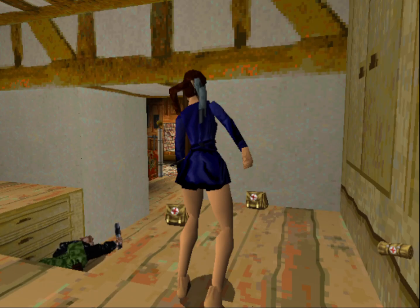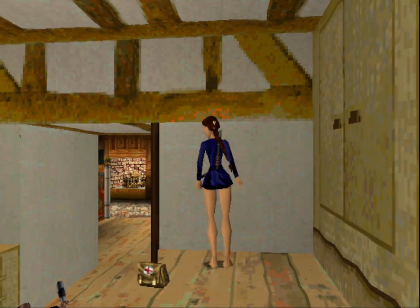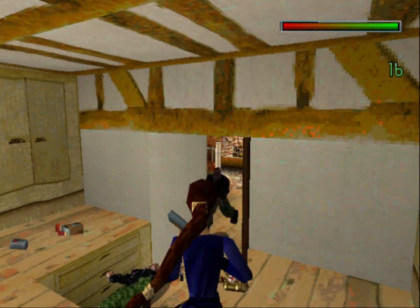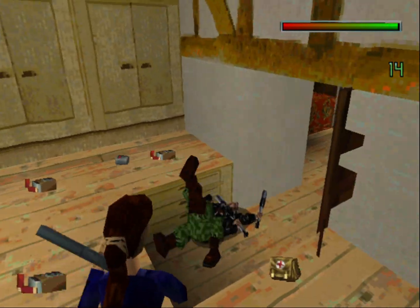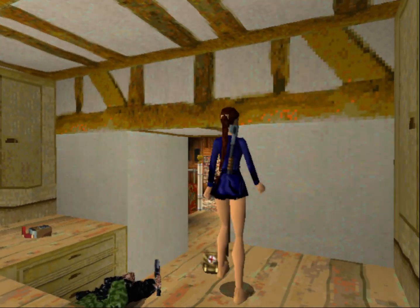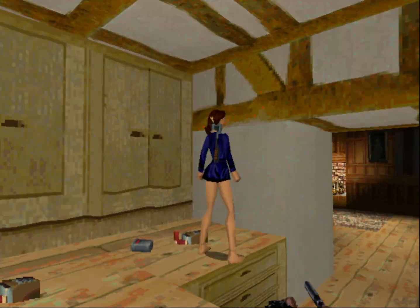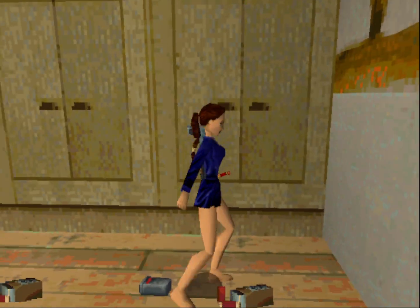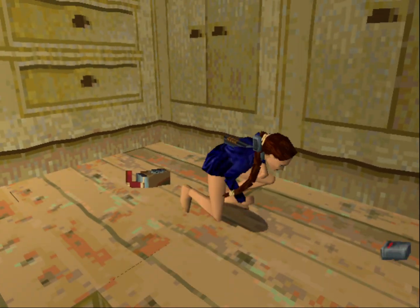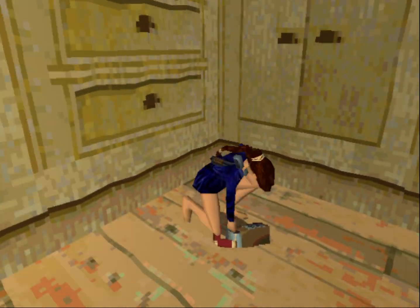This is a very short level. There are only a handful of enemies — a lot of them are enemies with bats, a couple of dobermans, a couple of gunmen, and a giant enemy that we previously encountered at the end of level four, the Opera House. He had the twin Colt Python pistols.